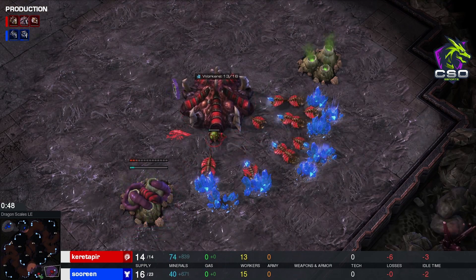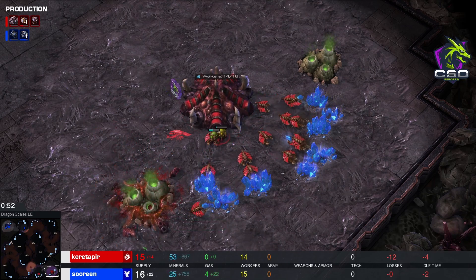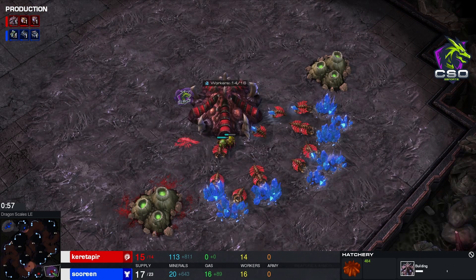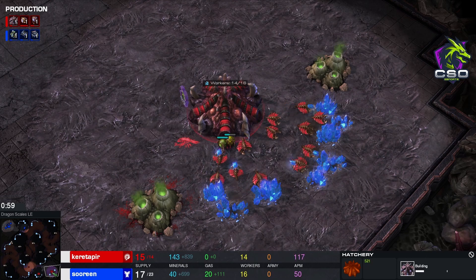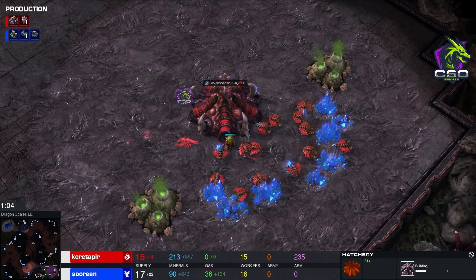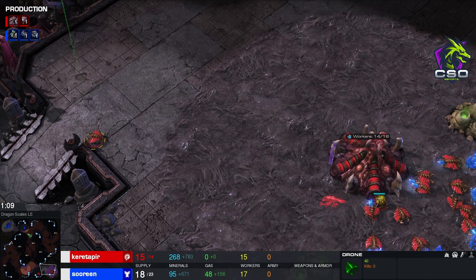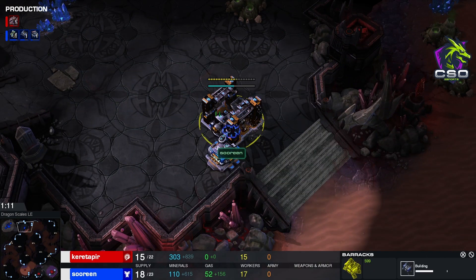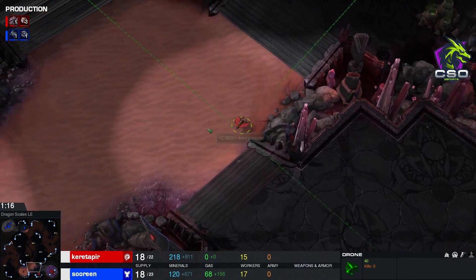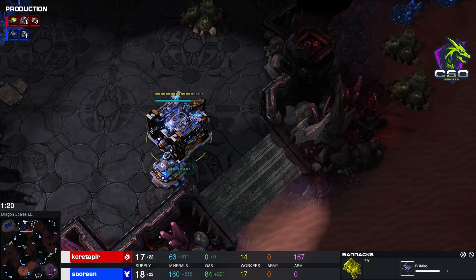We have quite an interesting opener on the side of Kuretapir — what looks like a 14 hatch, then gas. And on the Terran side, we have a barracks on the low ground, which means it's going to be a really interesting opener. I suppose it's going to be a second rax and a reaper at some point, because it's double gas, so I'm not exactly sure what this is.